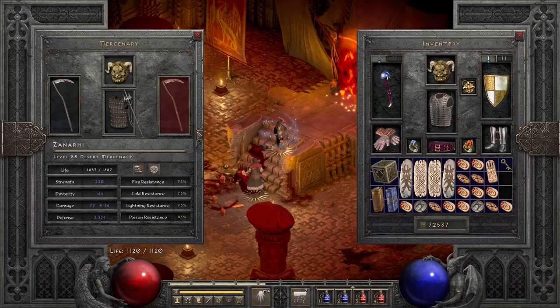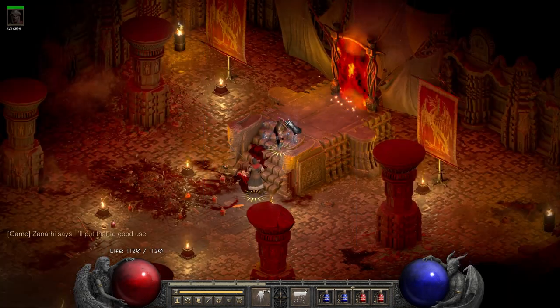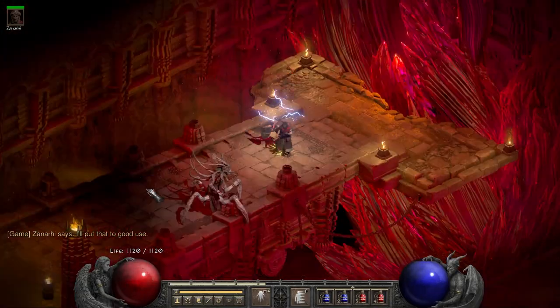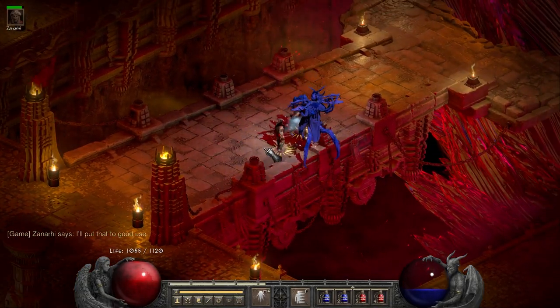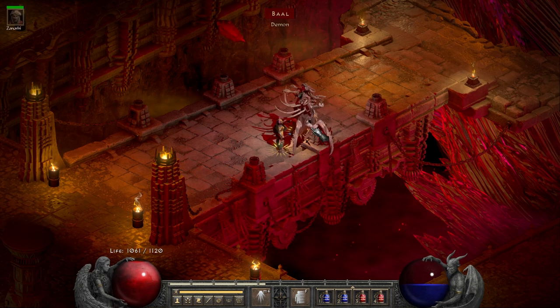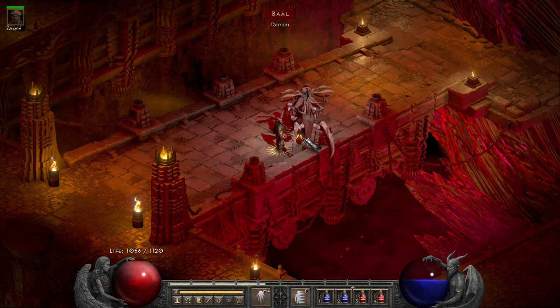Now let's have a look at just how easy that is. You're at the end of the waves — just make sure a mercenary equips the Kelpie Snare and head on in. Get your mercenary nice and close, and that's it. As you can see, the Kelpie Snare has made Bail fairly useless, so take your time, enjoy yourself, and kill him however you'd like.